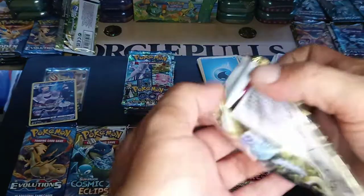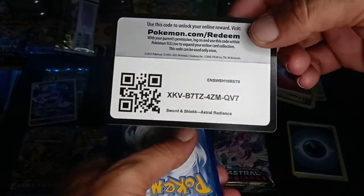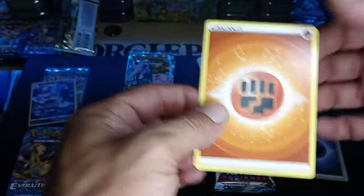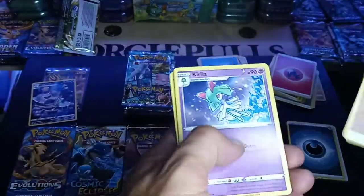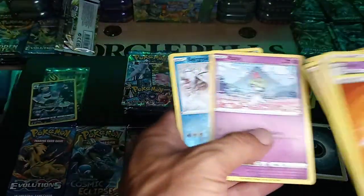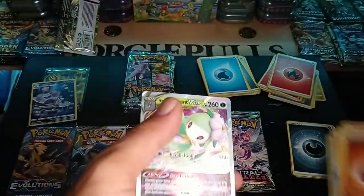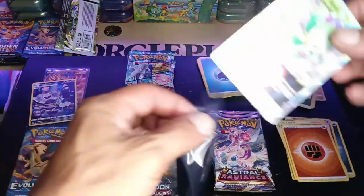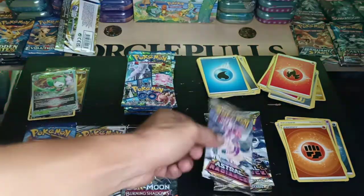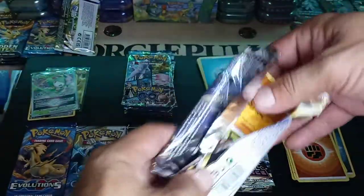Pack number three — these Astral Radiance packs came from an ETB. Hopefully there's something good. Fist Bump, Grant, Switch Card, Psyduck, Magnemite, and a Lilligant V-Star. Like a Full Art or Alternate Art — we still need the Alternate Art Dialga and Machamp.